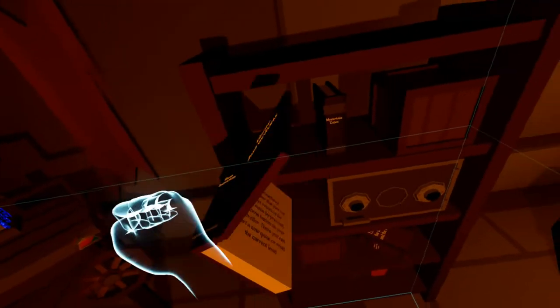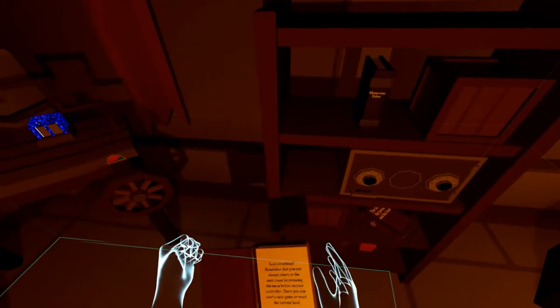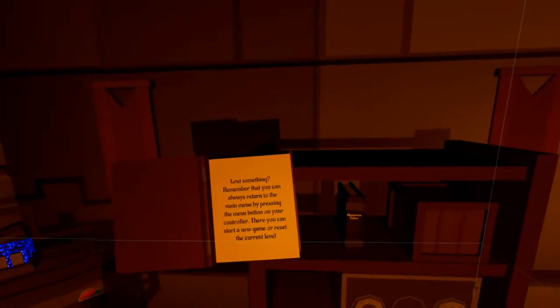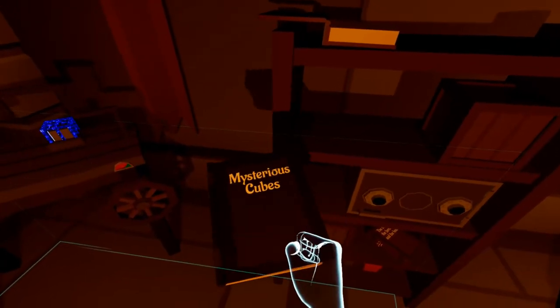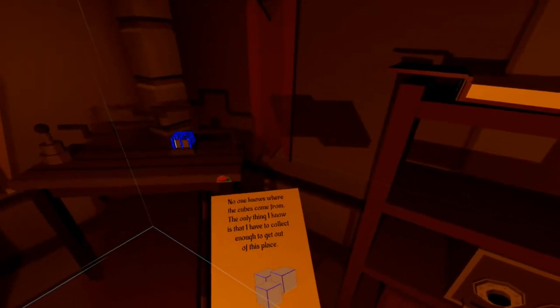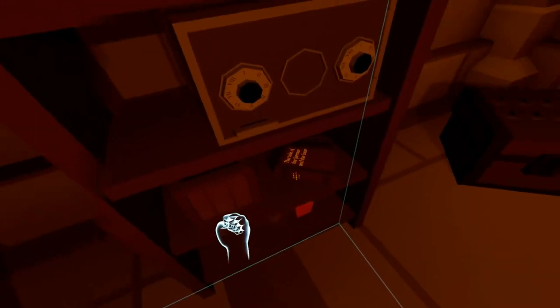I'm going to pick that back up. It says: 'Lost something? Remember that you can always return to the main menu by pressing the menu button on your controller. There you can start a new game or reset the current level.' Mysterious cubes — no one knows where the cubes come from; the only thing I know is that I have to collect enough to get out of this place. Nothing in there. There's a safe there.